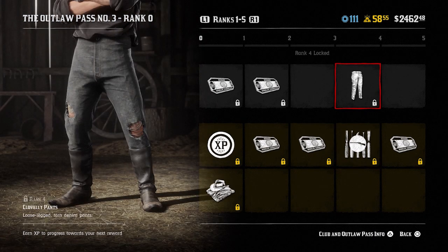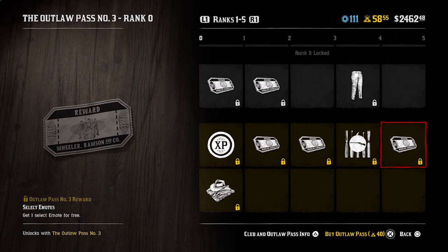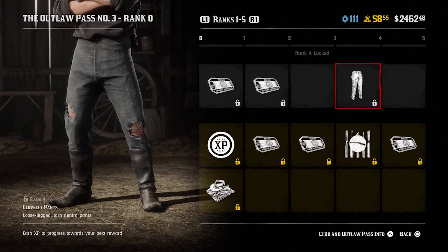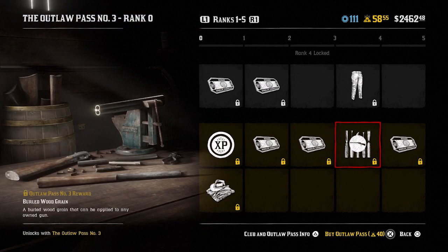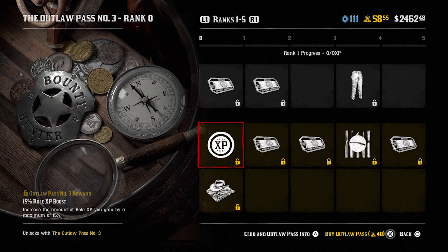At rank four you unlock the Cloverly pants, loose legged and torn denim pants, as well as the burled wood grain that can be applied to any of your guns. At rank five you get one select emote for free. Just for clarity, this top section without actually purchasing the Outlaw Pass you do get to unlock these items. It's the bottom section where it says 'buy Outlaw Pass for 40 gold bars' — this is the section that you have to pay for.